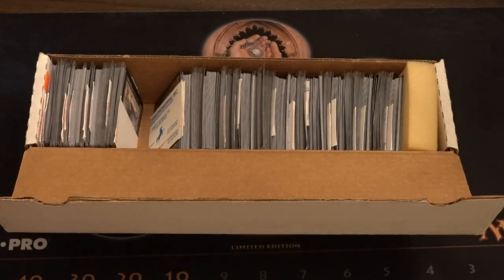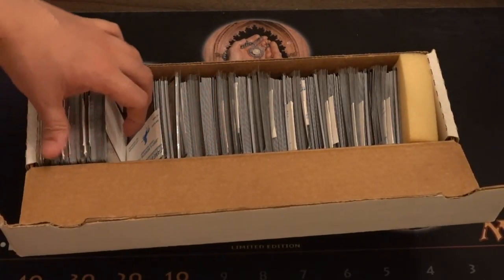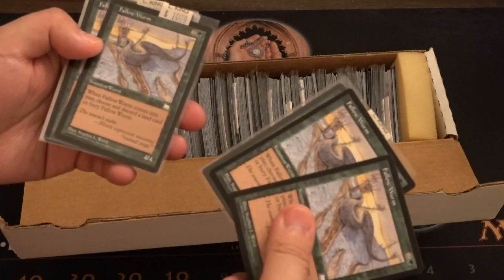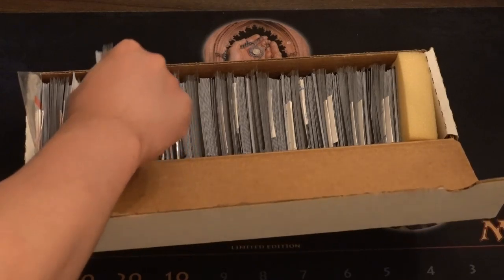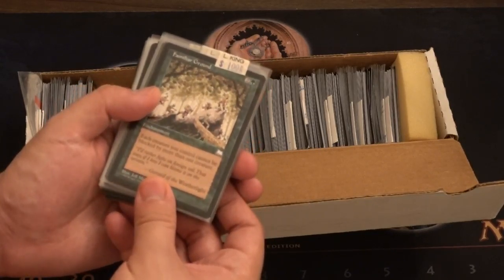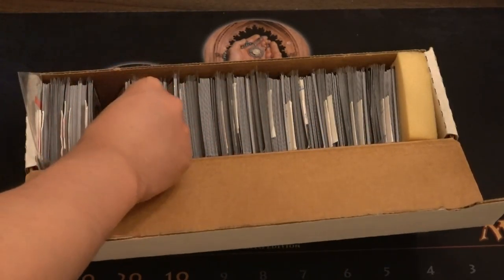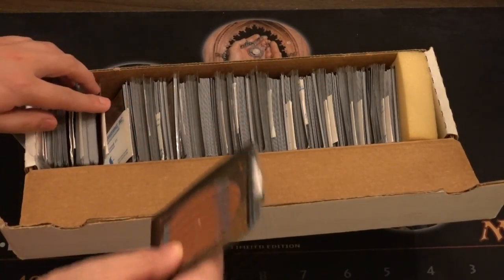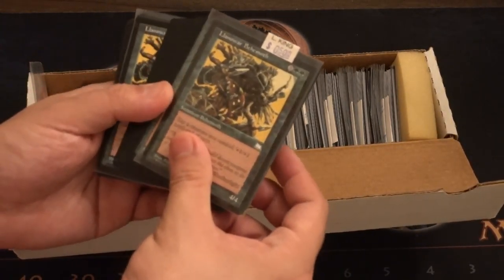Downdraft — cool card. Yes, it absolutely is worth it to me. The issue is you're taking a chance because some boxes are not full, so you could be buying a box that doesn't have anything in it — and that's one of the risks. Familiar Ground: each creature you control cannot be blocked by more than one creature — and a stack of them. Fungus Elemental — obviously all the really good cards are probably pulled out and this is just his bulk, but even his bulk is not bad.